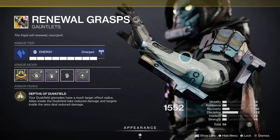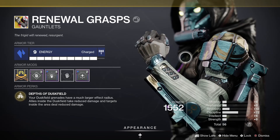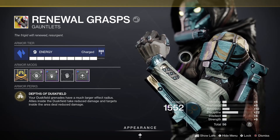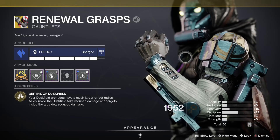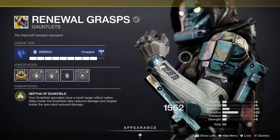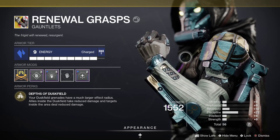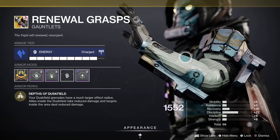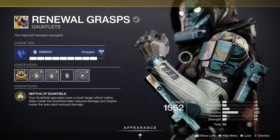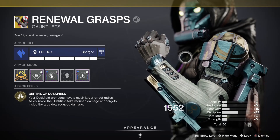The exotic we're going to be taking advantage of here is going to be the Renewal Grasps. I know that they just got nerfed, but due to this build, I find that it is still very usable. It's nice to have that damage reduction, and the Duskfield Grenade radius just being so large, it is quite a nice little safety bubble to give you good resistance. I just like the exotic, and I think it's still very much usable even post-nerf.